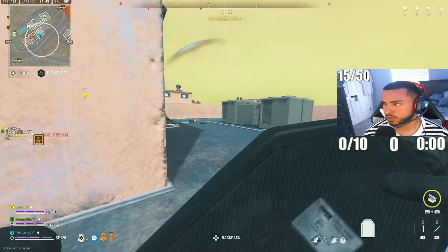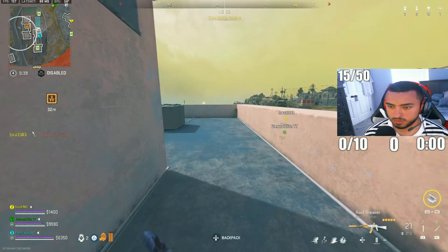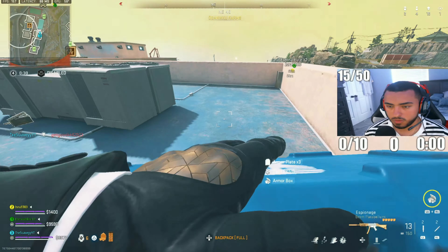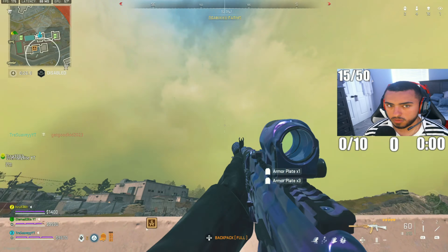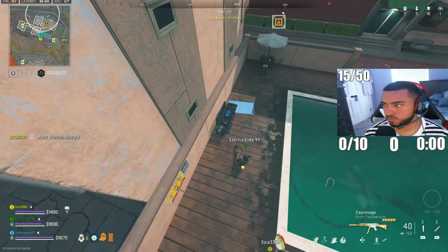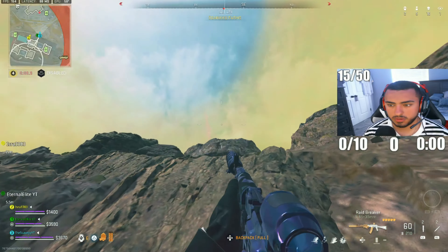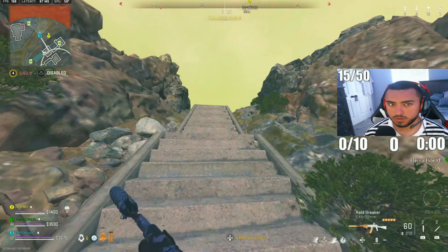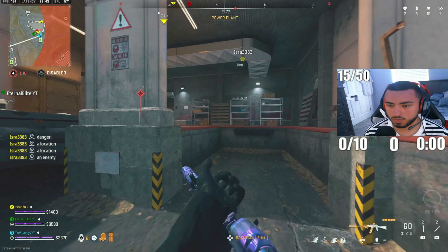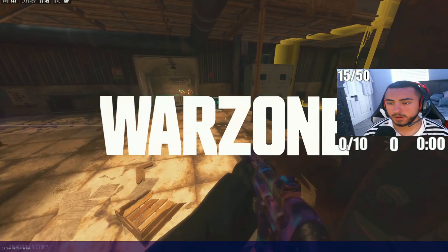Go down, go down, go down! Liz goes 'I just understood that one.' I almost just got wiped out right there — jeez. Go over there, get the money. Yo, what — dude's up in the air? Got your brother — nice play boys, let's go!